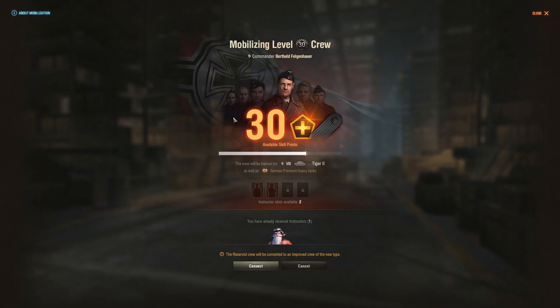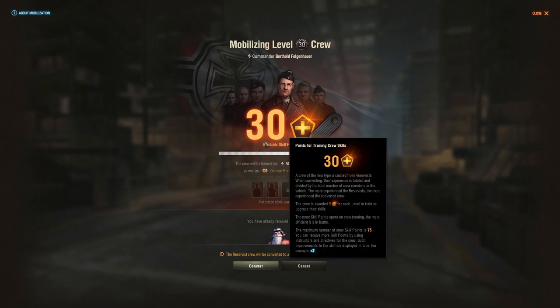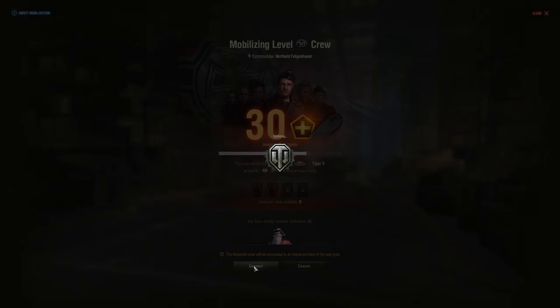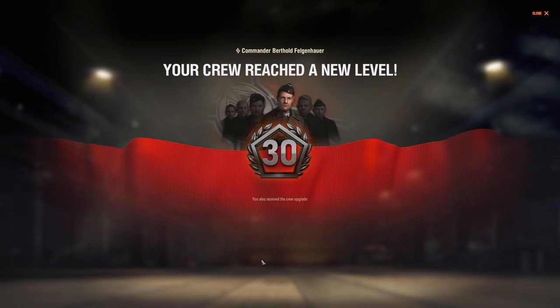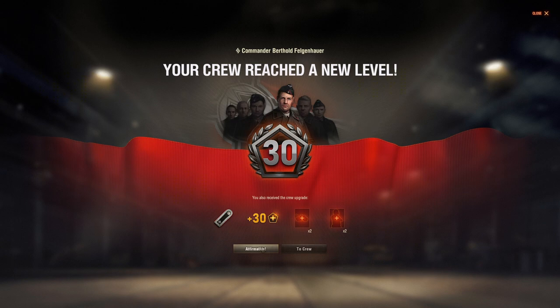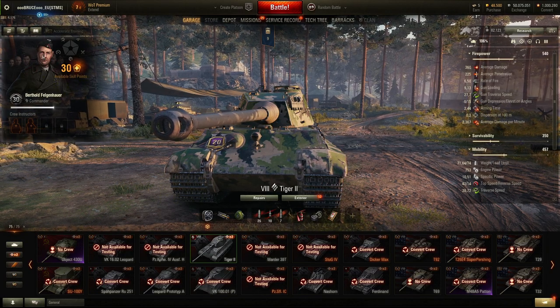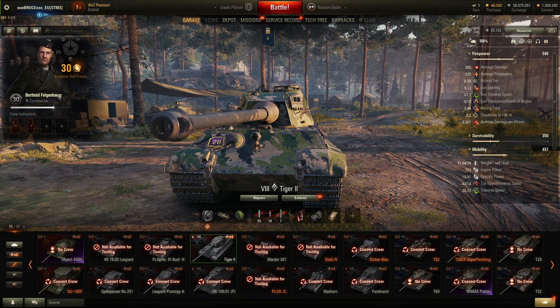Since my crew on the Tiger 2 was not the best, I only get 30 skill points and two instructor slots because we just hit level 30. Now I click convert, then hit affirm, and the new crew is created.